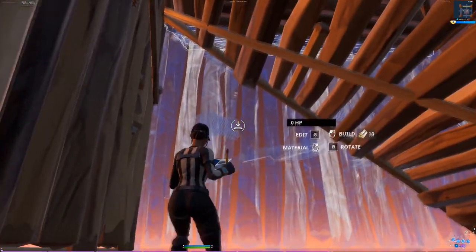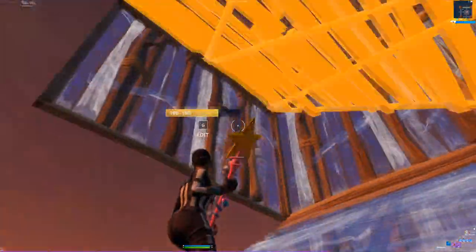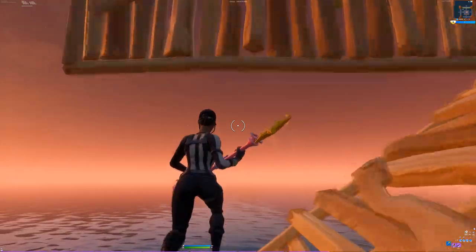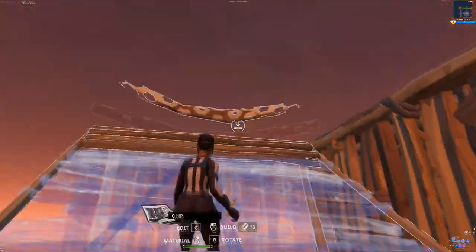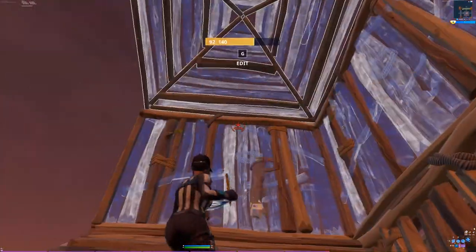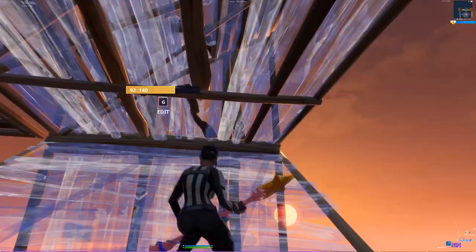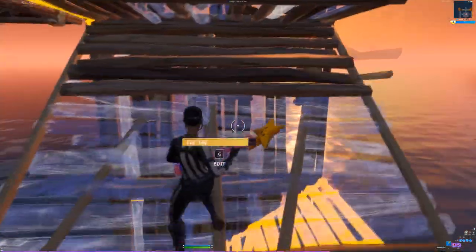This can get a bit tricky, but jump out and place three walls — one, two, three — and then a ramp. And then you're going to side jump this, just like so. And then you're going to put two walls and a cone right there to protect you, another ramp right there, and then two walls, a flat, and a ramp.